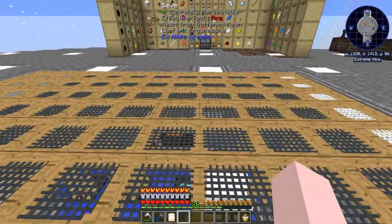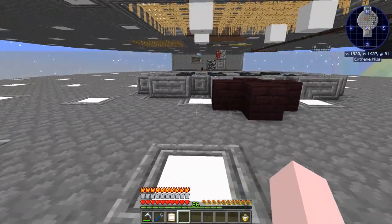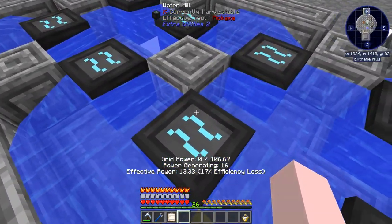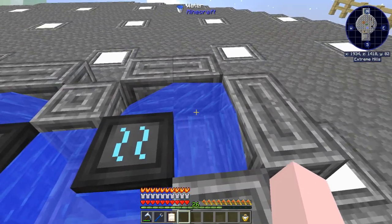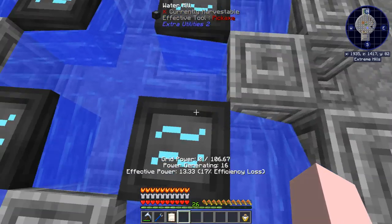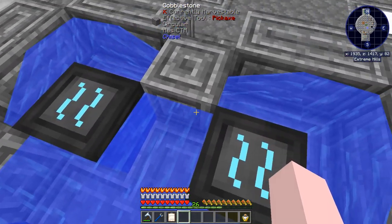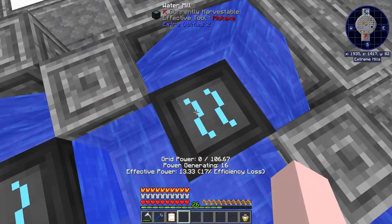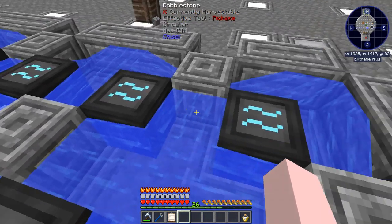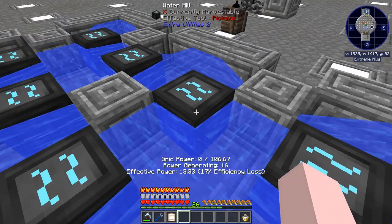I should have shown you the water mills while I was down there. I set these up with source water in opposite corners, which means there's flowing water on all four sides. I've got eight of them and I'm getting 106 grid power out of them.